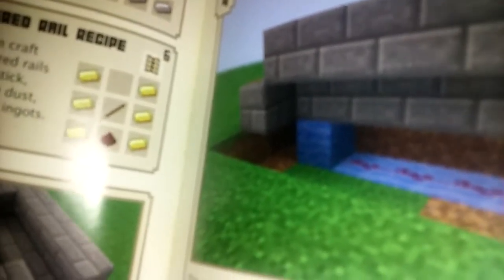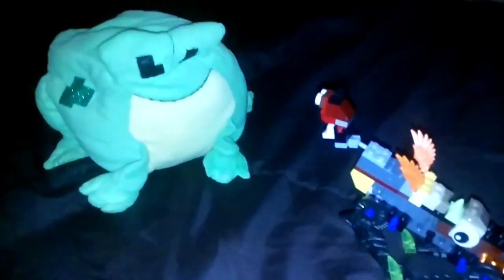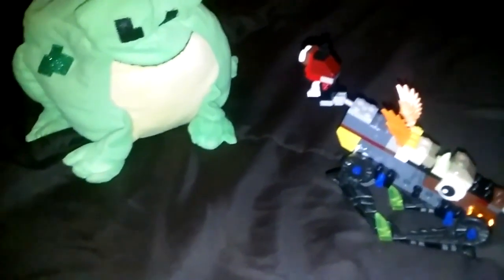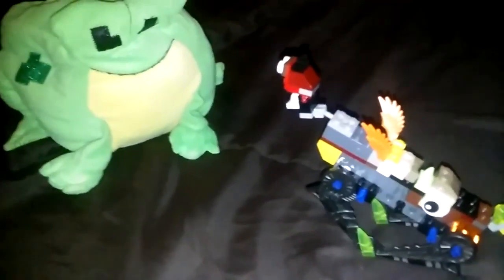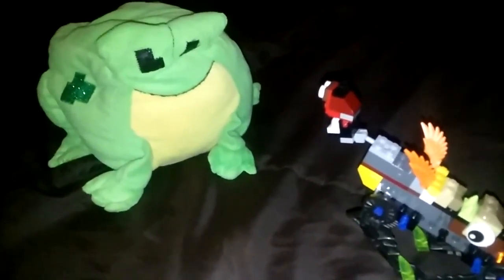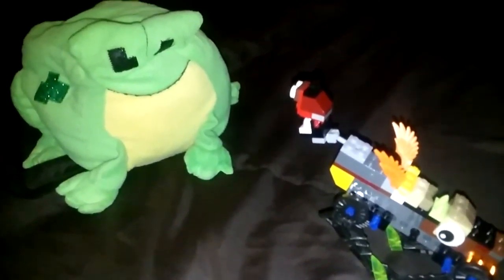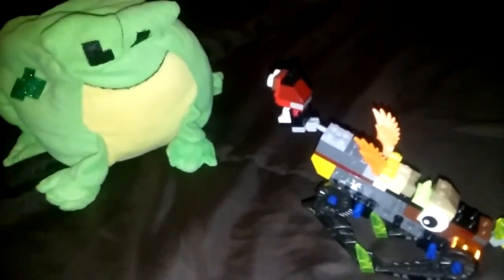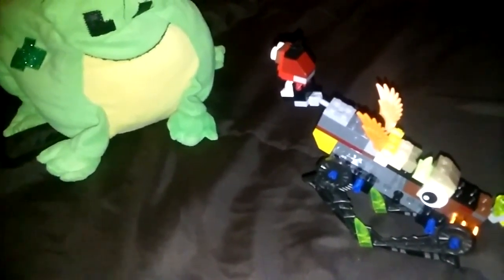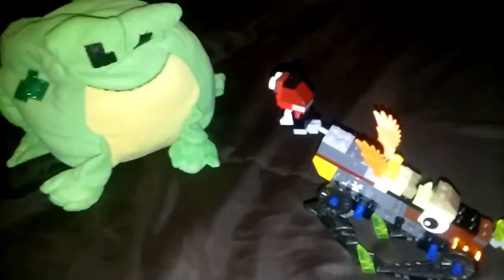Now it's time for the quiz. Alright, I hope you studied, because I'm ready to give you the best quiz ever. What can be toggled on and off by a player? That is the lever. Correct. What produces a 1.5 second redstone signal when pressed? A button.